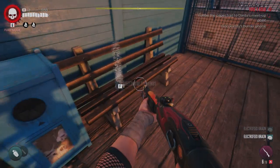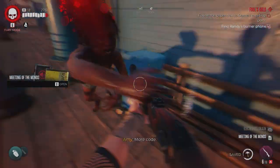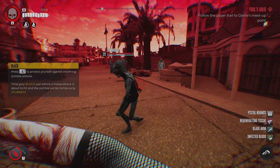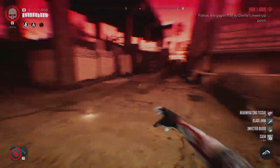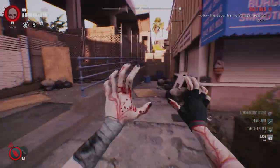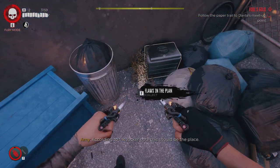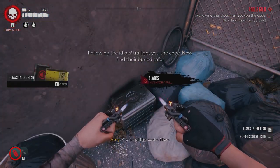After that, you need to proceed to the northern corner of the map right here at this location and visit an alleyway. Go to the end of the alley and you will find a note sitting on the ground. Congratulations, you have all three notes that you need to return to the safe and actually open it up and get your Blood Rage.